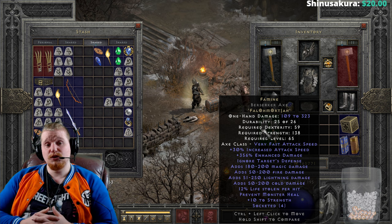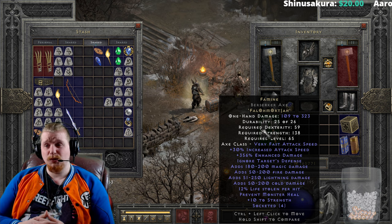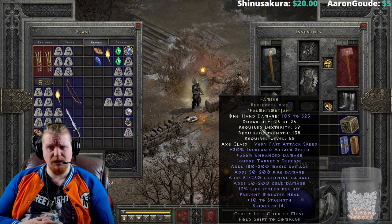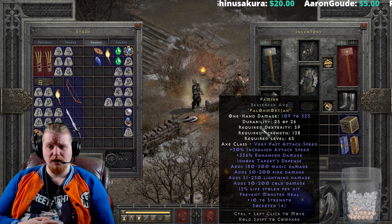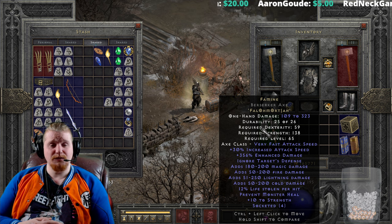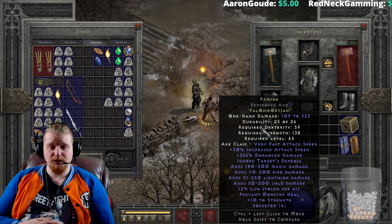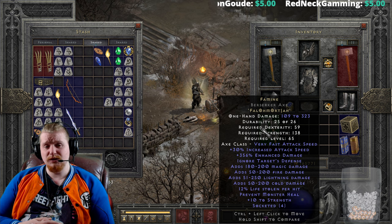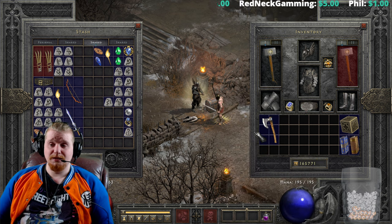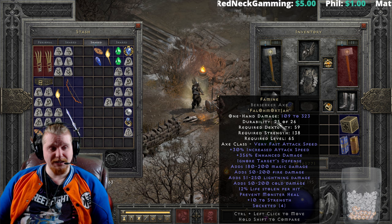Famine is an interesting one that can be made in axes or hammers, and keep in mind that hammers is not maces. Hammers is hammers. If you need a clarification on that, you're going to have to look it up, because it's kind of a complicated subject. Maces and hammers and mauls and even scepters are all different categories. So without further ado, let's jump into the item, shall we?